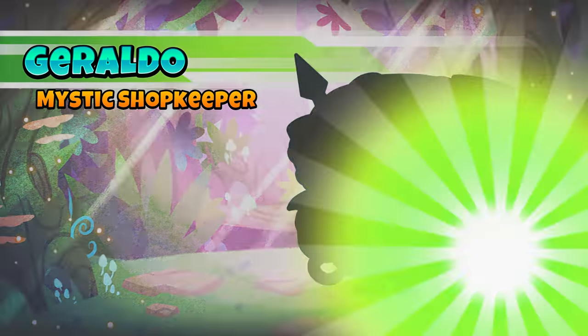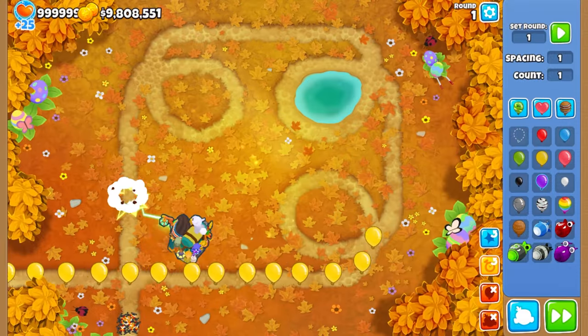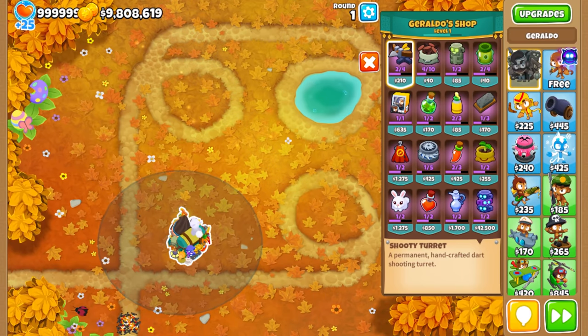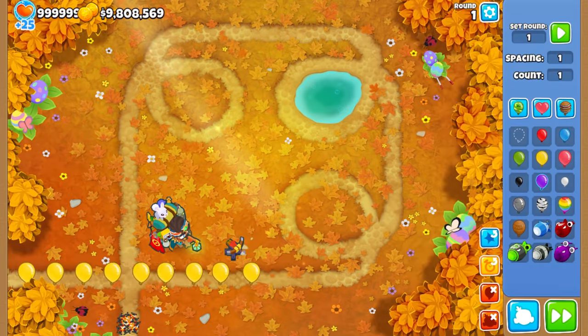Geraldo at your service! Geraldo is a mystical shopkeeper who sells an extremely useful selection of items and attacks Bloons with his magical lightning. As he levels up, Geraldo unlocks a host of useful items for your defense, such as a shooty turret that fires darts at Bloons.